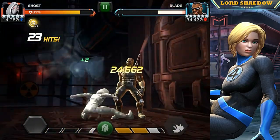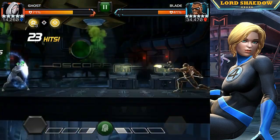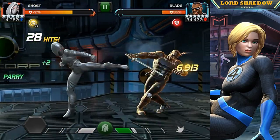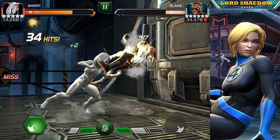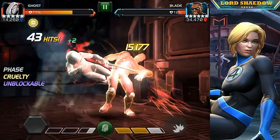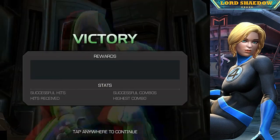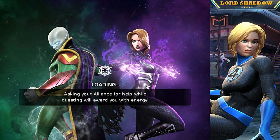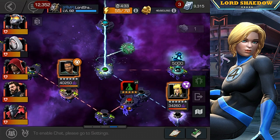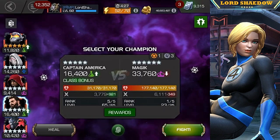Now we're fighting Blade — he is pretty easy and straightforward. You've got to watch out for that special two; I've gotten clipped by it and it's ugly. If he hit me with his special two, chances are I would die or be extremely low health before I could phase and get rid of the bleed damage. With him I can push to a special three, but you have to be careful — although I wouldn't take damage thanks to the Hood synergy, it has a stun component, so I'd be stunned, phase would wear off, and he would tag me.